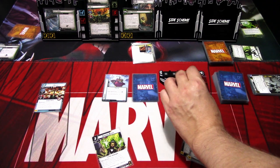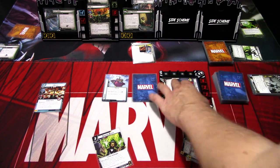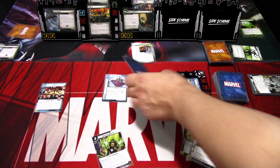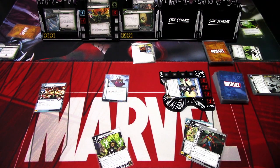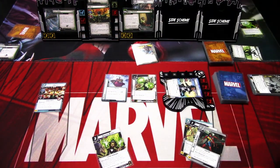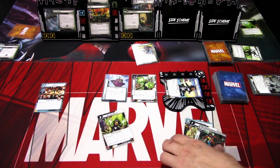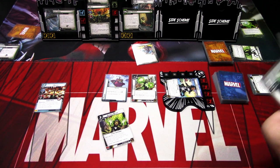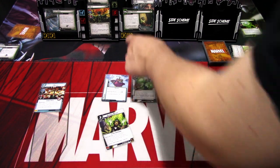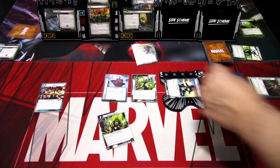We'll flip — actually I'm just healing, because why not? We'll flip and I'll pick Gamma. So we will ping Scourge for one damage. Then I will play Gamma Blast using three resources. We deal five damage here and two to Hela.